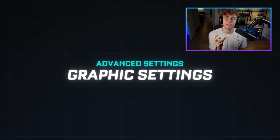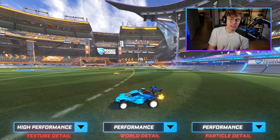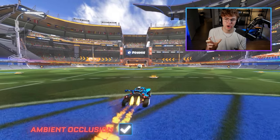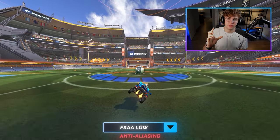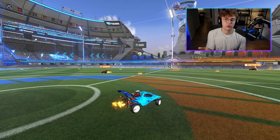Moving on to graphic settings — here's where we can really optimize things. Set texture detail, world detail, and particle detail to high performance. Will the game look a little bit mid with these settings? Yeah, but you're going to win, so trade-offs. Turn off ambient occlusion and depth of field. For anti-aliasing, go with FXAA low. Lastly, ensure high quality shaders and dynamic shadows are turned off — they look nice, but they can drastically lower your FPS.